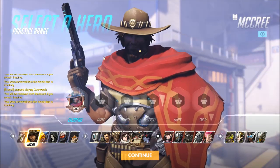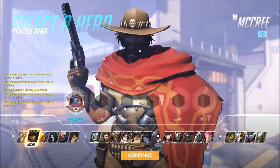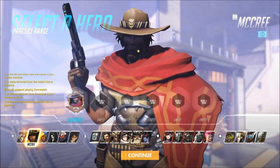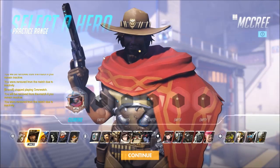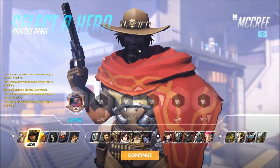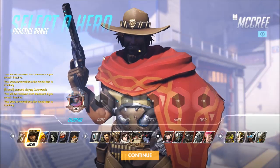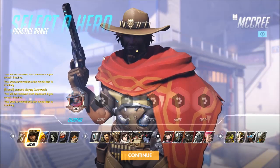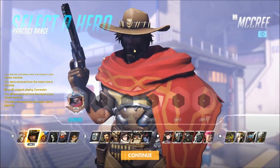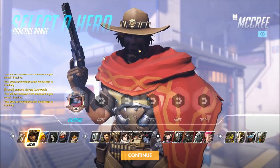Your turrets go a long way against McCree to prevent him from flanking you. Obviously the flashbang is very dangerous. However, without the flashbang, only his roll is going to be able to save him — if you can get close enough, there's very little chance he's going to be able to take you out. A McCree on your team doesn't necessarily offer anything special, but just like with Genji, the extra HP pool that you can offer him will increase his survivability.